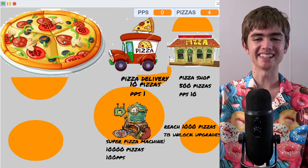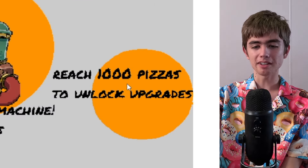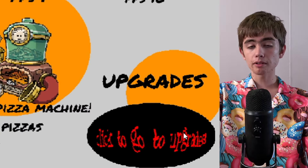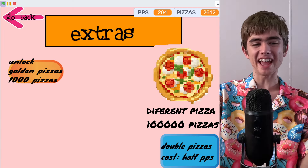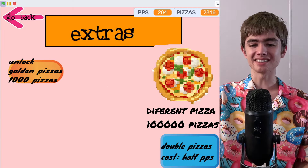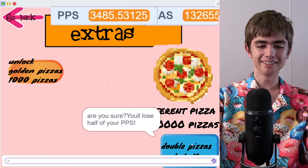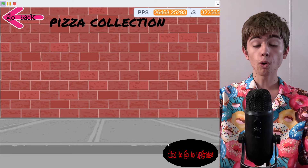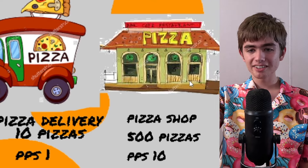A good old clicker game — Pizza Clicker. I got 19 pizzas and zero PPs. Reaching a thousand pizzas to unlock upgrades. I'm going to bet a lot of money that those upgrades are not in the game. Actually, I added upgrades. Unlock golden pizzas at a thousand, different pizzas at a hundred thousand, double pizzas, half PPs. I don't think this is a bad deal. I don't think I added any pizza upgrades though. I don't know what stock images I got here — Shutterstock. Super pizza machine, AKA a pizza oven.